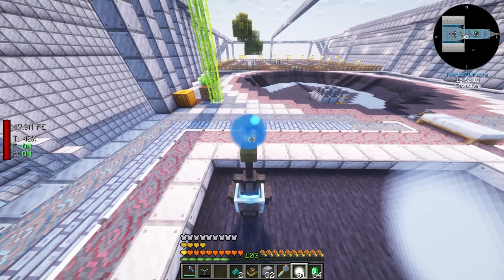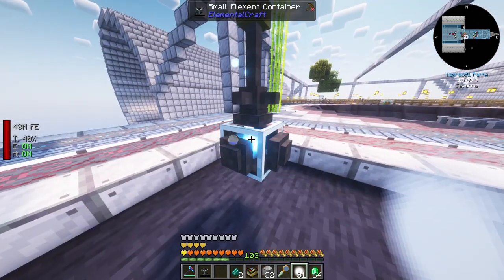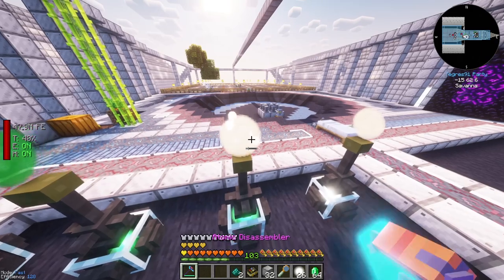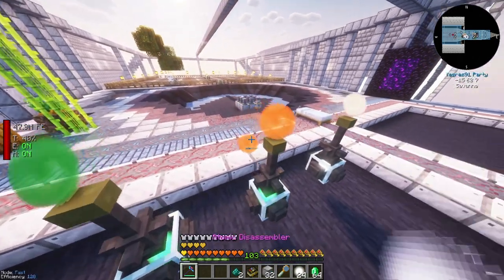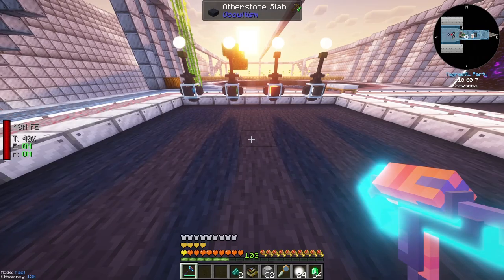Place the container, the extractor on top, then the source on top - and we've got water! We'll also need fire. We've got one of each element.